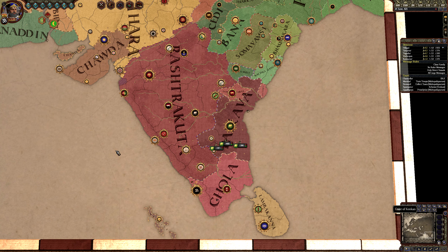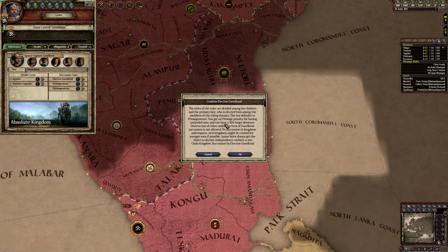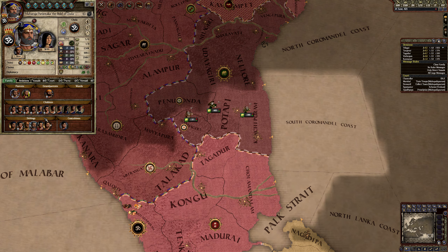Let's get back to the game and see how things actually play out. So if we go to Laws right now, you can see that we have Gavelkind, which is fine, but having Elective Gavelkind is probably far better. So that's good - now I can elect the proper guy that we want.